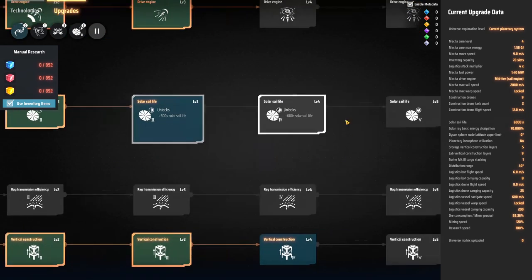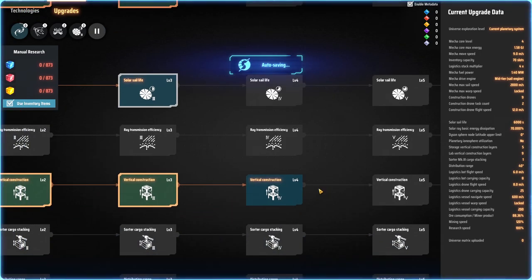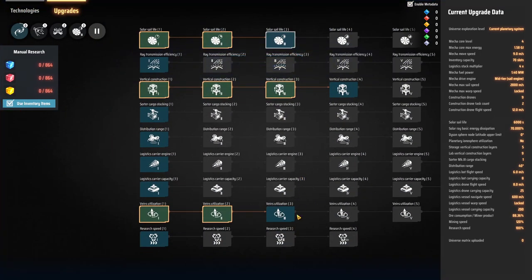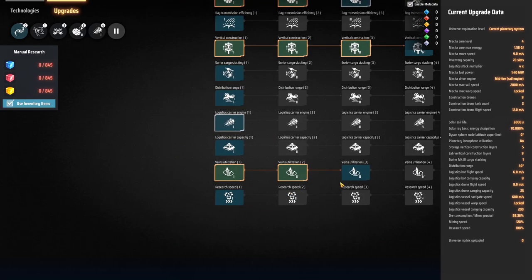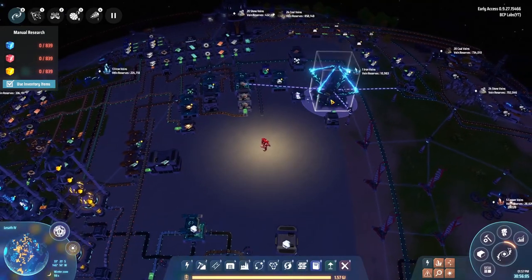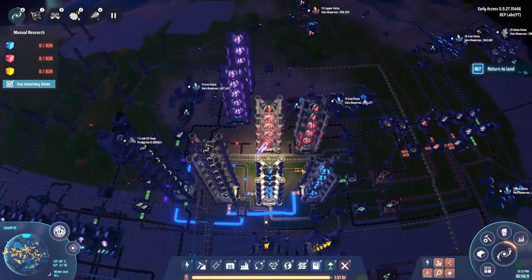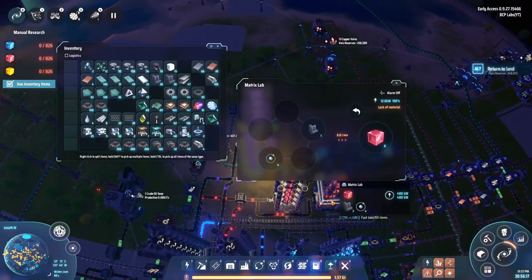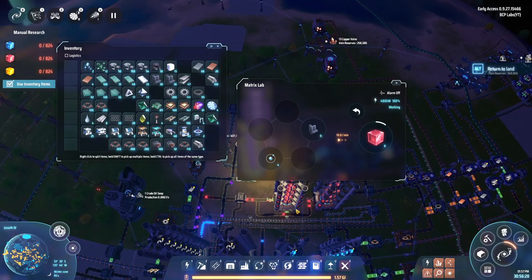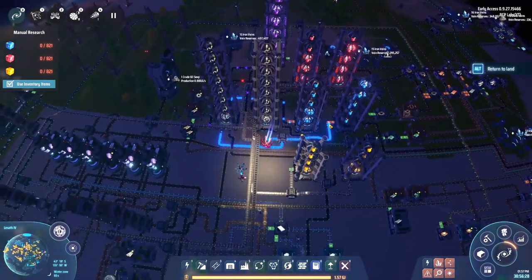I need those green cube matrices to continue. As far as the mech goes I don't think there's too much we really need to do at the moment. Getting more solar sail life is good. I wonder how far we can go with this. Speaking of, let's check the research. Drone flight speed — all right. Research could be better — it's graphite holding us up now, so I'll have to get more of that being produced.